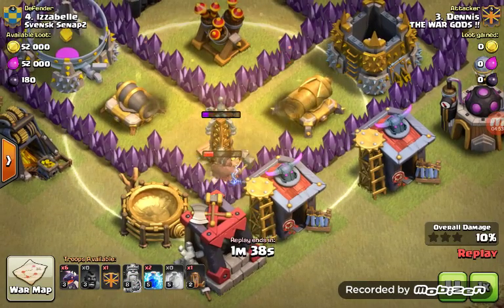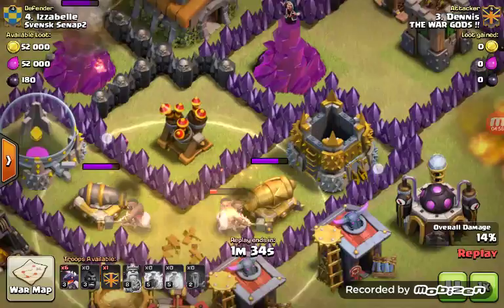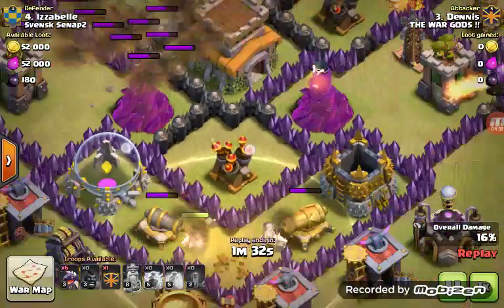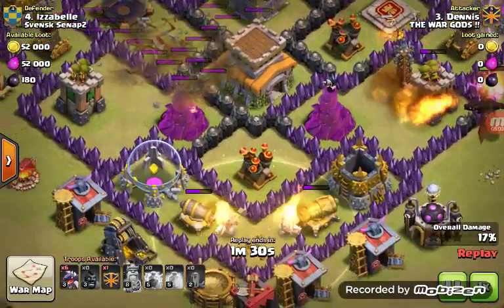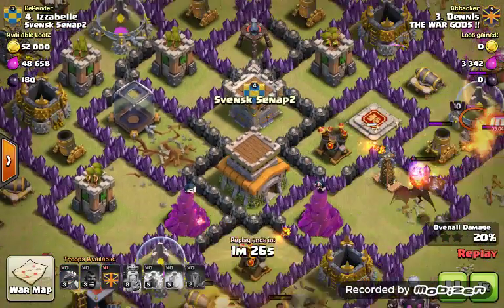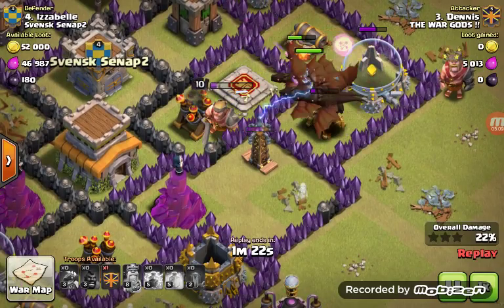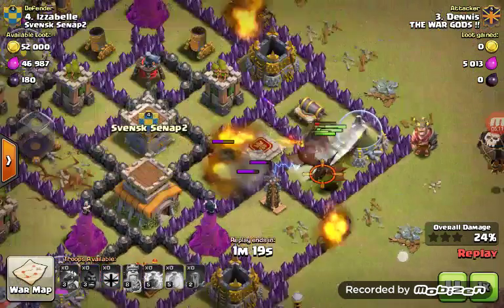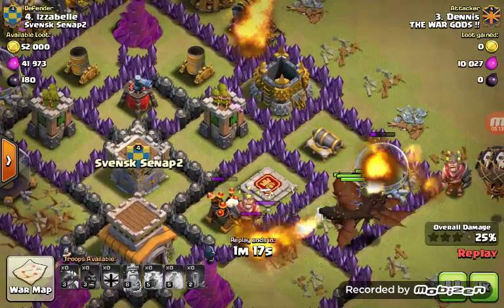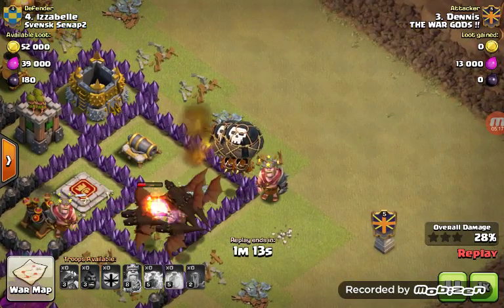Look at it — it destroys the Tesla. I put the Hog Riders to destroy this air defense over here. This air defense is completely going to wreck us. I destroyed the left air defense using spells. These dragons are seriously getting damaged. The air sweeper is continuously pushing them. I just got two balloons in my clan castle, which was really bad.